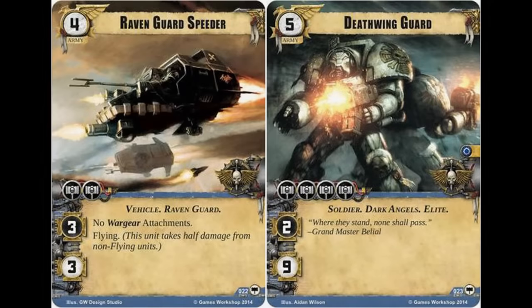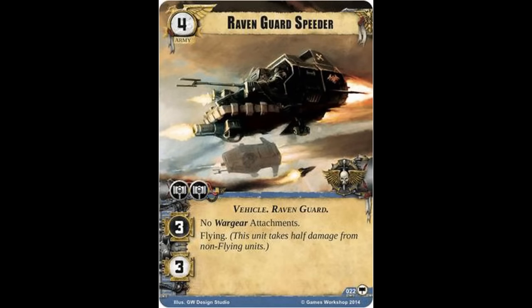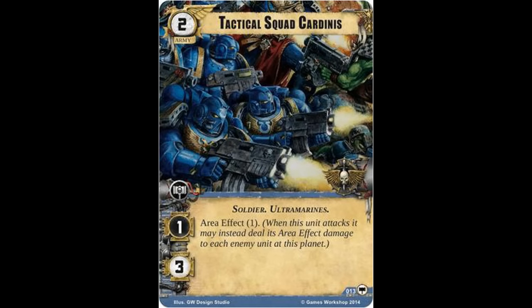For one additional resource token, the Deathwing Guard — although they do not fly — have triple the pool of hit points and double the command icons, even if they can't hit quite so hard. They have the added benefit of being a recipient of war gear. So for all those reasons, regarding non-loyal army units, Raven Guard Speeder strikes me as largely skippable.